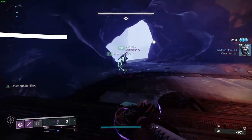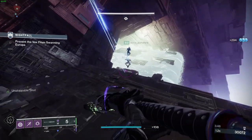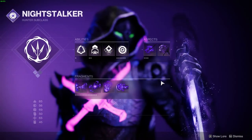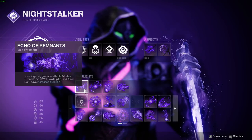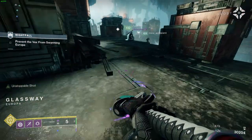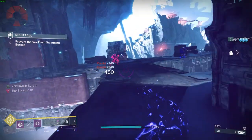Now let's talk about the fragments I'm using in this build, then we'll get into the weapons and armor mods. Since I'm using those two aspects, I have four fragment slots total. The first fragment is Echo of Remnants — your lingering grenade effects (Vortex Grenade, Void Wall, Void Spike, and Axion Bolt) have increased duration. The grenade I'm using is the Vortex Grenade, so it has increased duration through this fragment. It's great for clearing big groups of adds since the Vortex Grenade pulls enemies together and deals a lot of damage — even orange-bar enemies will likely die to it.